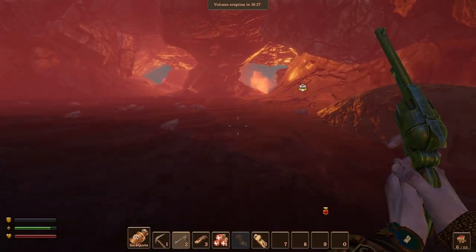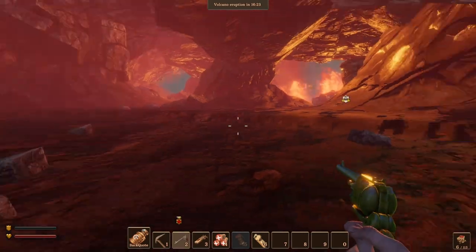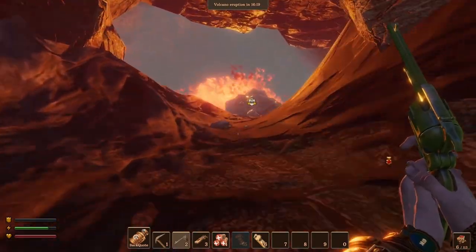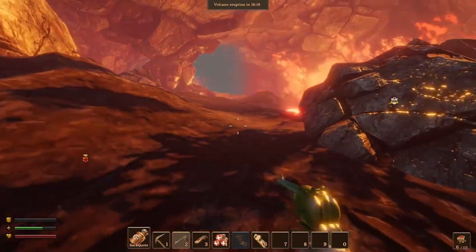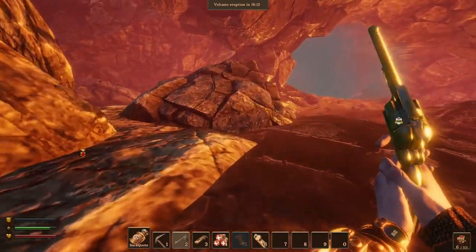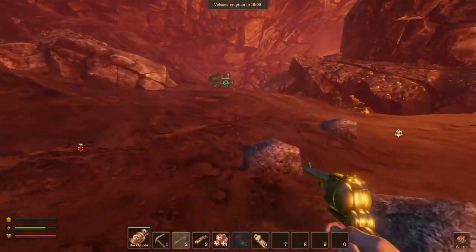Now let's have a look at what is around here. Wow, I can see there is a lot of stuff around here. Let's explore this area and see what we can find. Oh, there are definitely some hot lava lakes — it's really hot, actually almost painful to be around them.